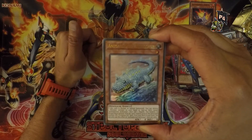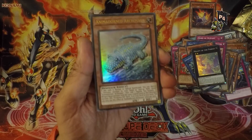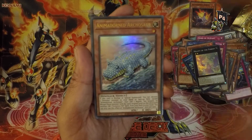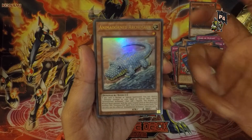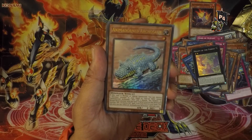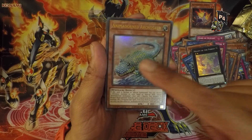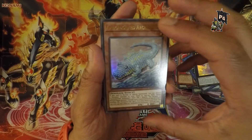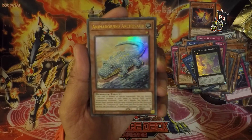Animadorned Archosaur — I assume it's a lizard covered in jewelry, which is both functional and problematic because it can't hide — it reflects light. So is it a prey animal? Actually, it might be a hunting animal that uses this to light up the place or blind its prey. I'm very interested in the ecosystem this animal exists in. I don't see any external breathing apparatus, though the eyes might be dummy eyes — actual sacks of poison. Maybe it uses osmosis for eating and breathing.